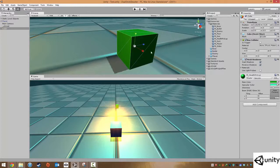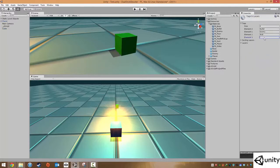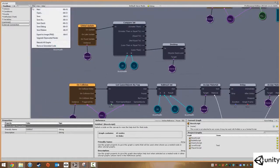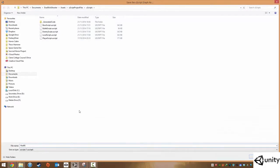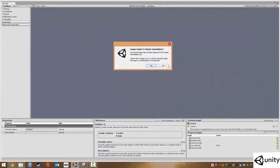Make sure it has a Box Collider and a Mesh Renderer. We're going to create a tag called 'pickups', go back to our cube, change the tag to 'pickups', and rename the object to 'health pickup'. Now we're going to go into uScript, press Ctrl+U to open it, click File > New, then File > Save As and save this as the health pickup script.